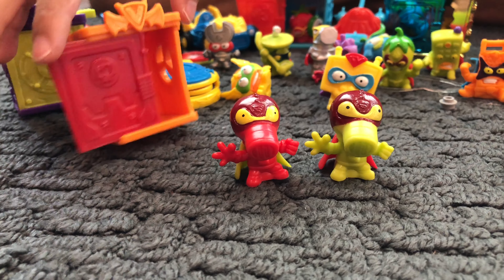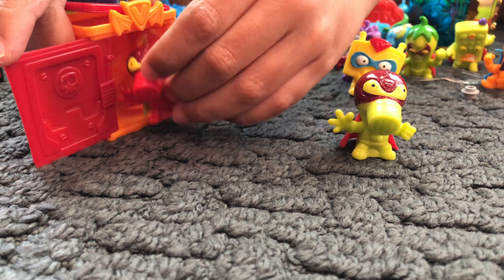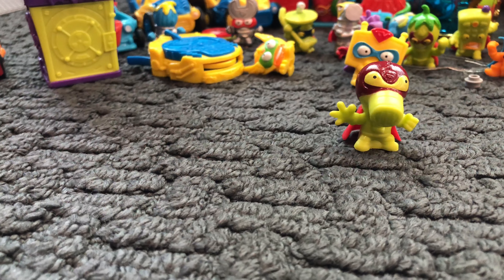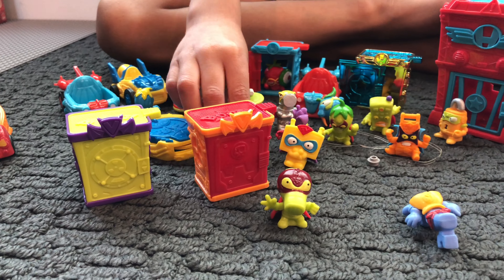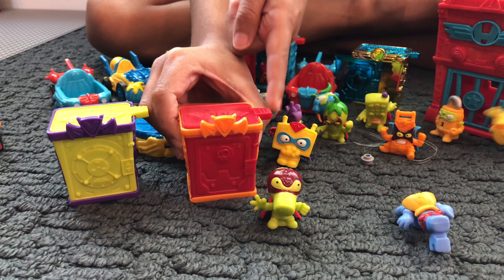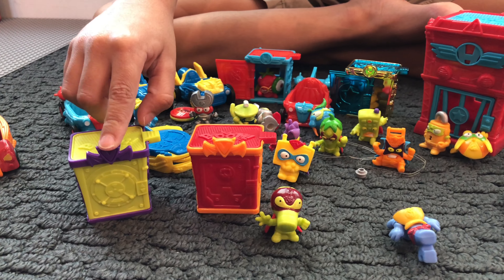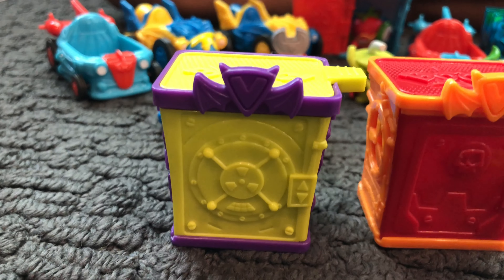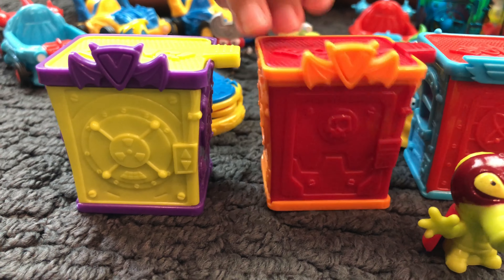Open it and close it — once he opens it, I think he'll go inside. Just stack them. Or if a hero lands on top, since this is a villain hideout — boing! He flies. V for villains and H for heroes.